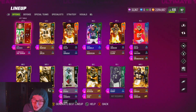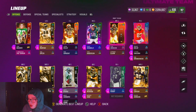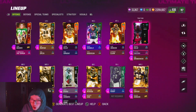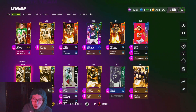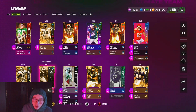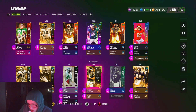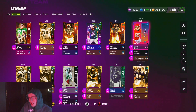For the offensive line: at left tackle I got Secure Protector and Threat Detector, left guard I got Nasty Streak, center I got Identifier, right guard Nasty Streak, right tackle Edge Protector and Route Technician. Tight end I have Short & Elite. I use two tight ends in my offense — I do not use three receivers. Wide receiver one has Short Out and Route Technician, and running back one I got Tank and Bruiser. Quarterback McNabb I have Pass Lead Elite and Fearless, fullback has Goal Line Back, and wide receiver two has Short Out and Route Tech.